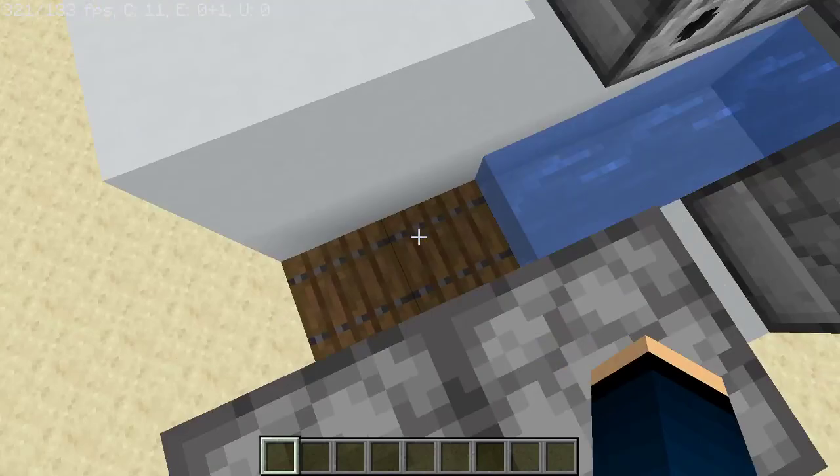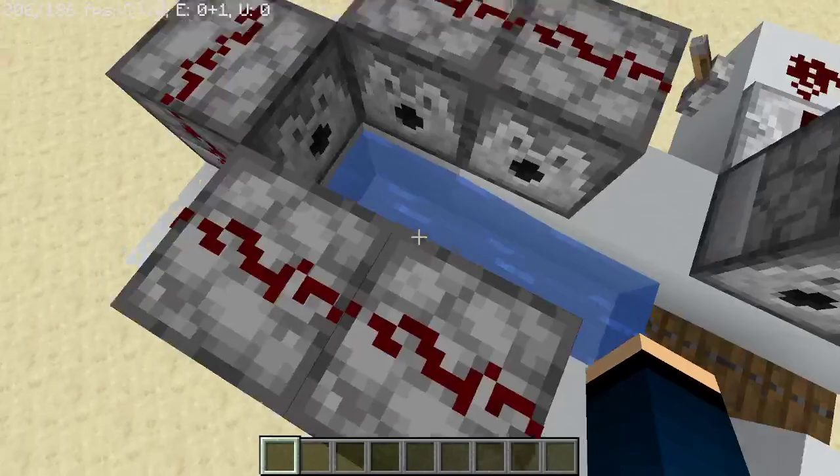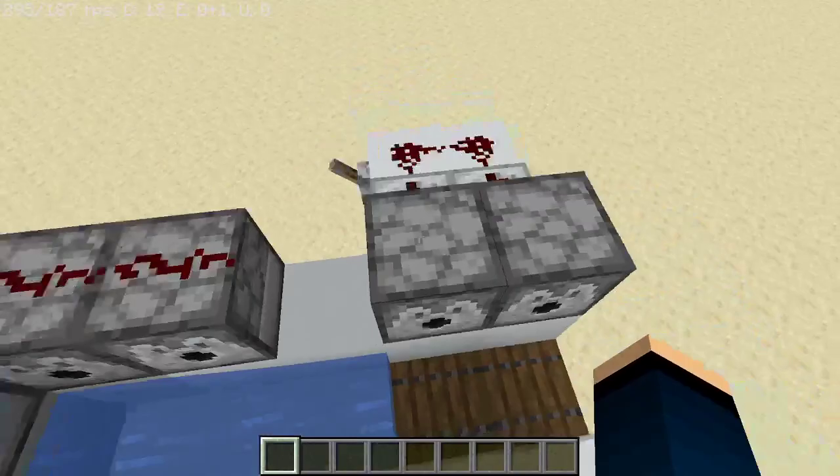So this is like version 1 of the design. It was automated and much more complicated originally, but as I was building it, I was realising that a manual one seems to be much more effective than an automated one. So this is my TNT cannon design — it's pretty basic, and in today's video we're going to be going over how to build this thing.